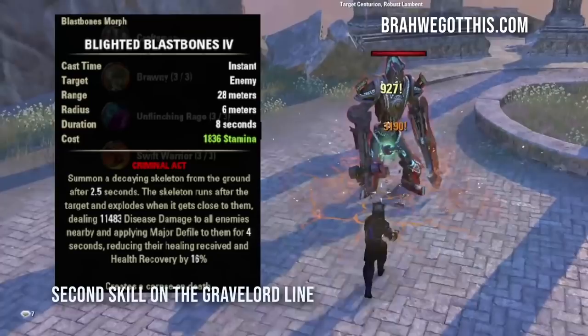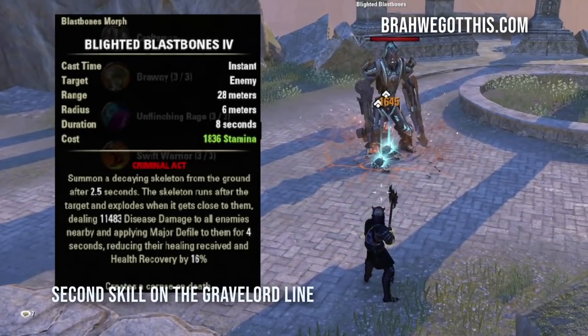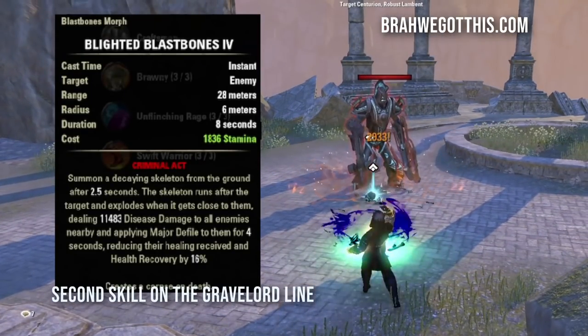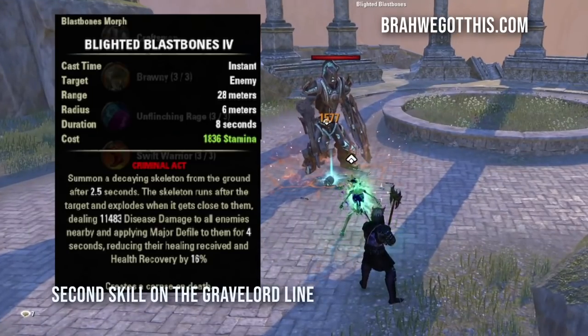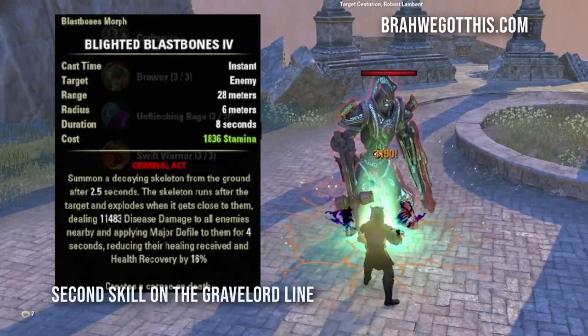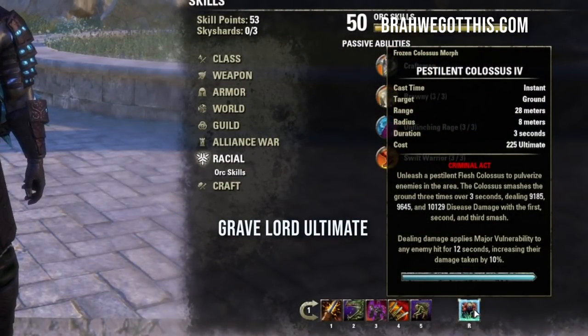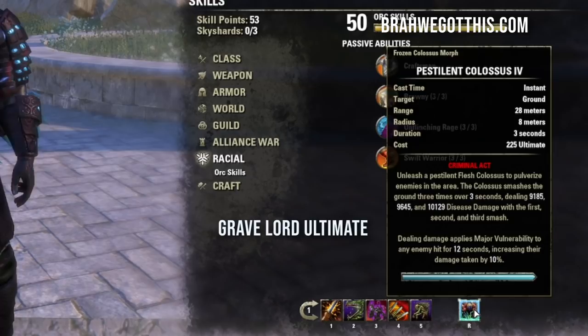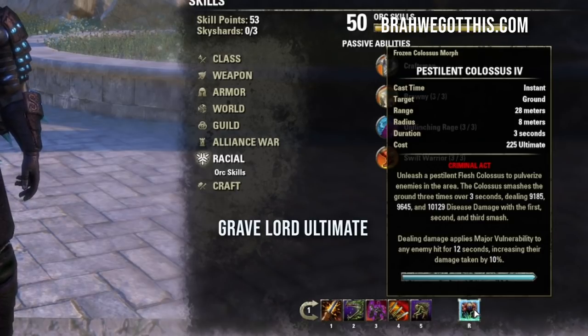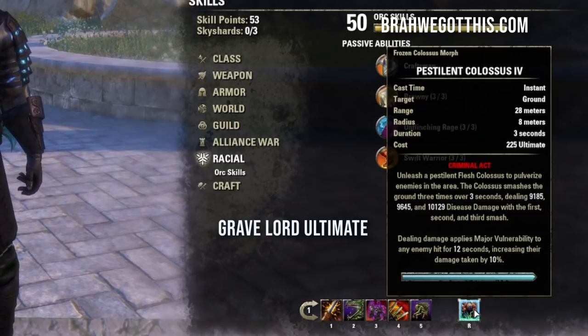The last ultimate on the front bar is Pestilent Colossus — this is our main ultimate. It wrecks enemies and applies Major Vulnerability to any enemy hit for 12 seconds, increasing their damage taken by 10%. This is an MVP ultimate that we want to use at all times when we can.